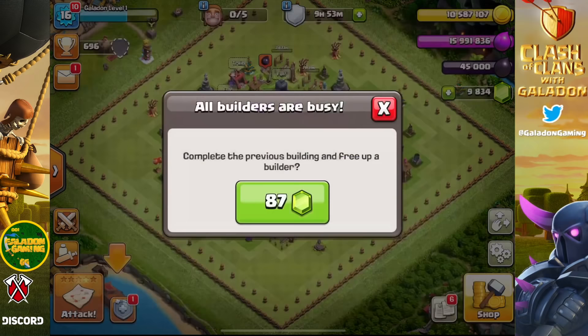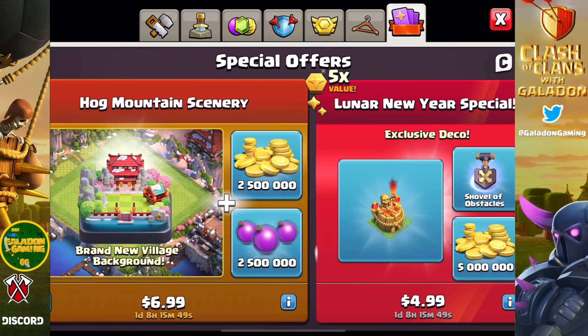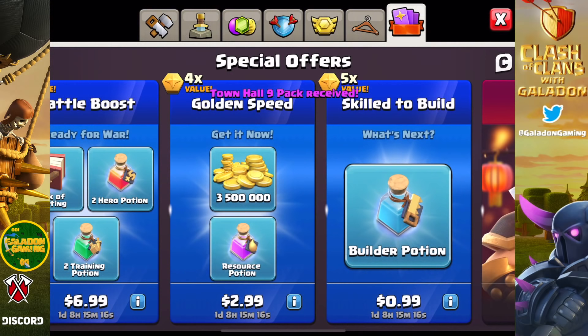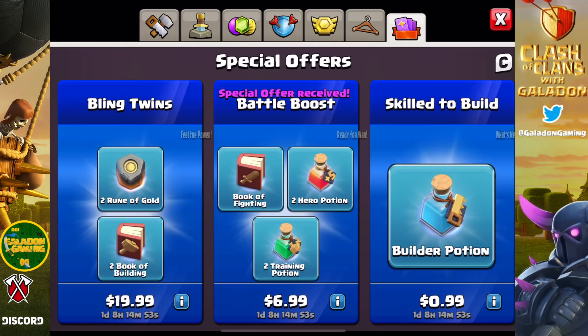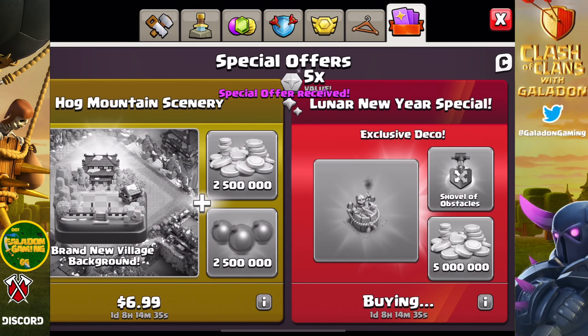A complete level one town hall nine — time to go to ten. We free up a builder and cross our fingers for a good town hall ten pack. Because we put the Archer Queen down, the town hall nine pack had changed — it was trying to offer a discount on a level five Archer Queen. Since we didn't take that, it gave us a second chance pack with straight resources, which we definitely took because we can do that without violating the level one rule.